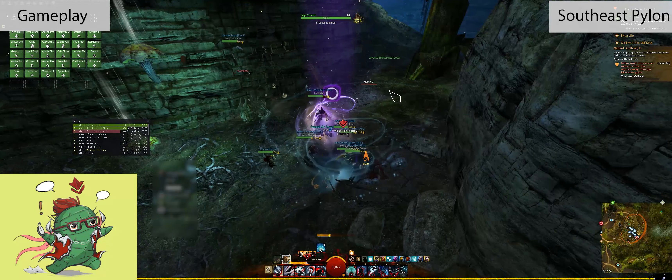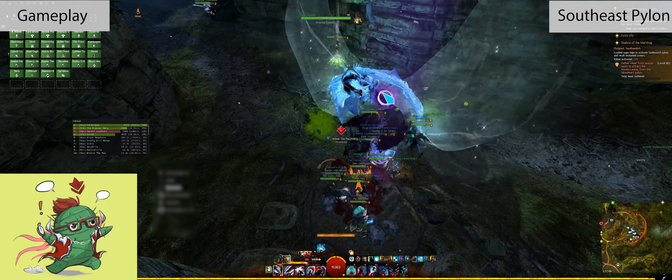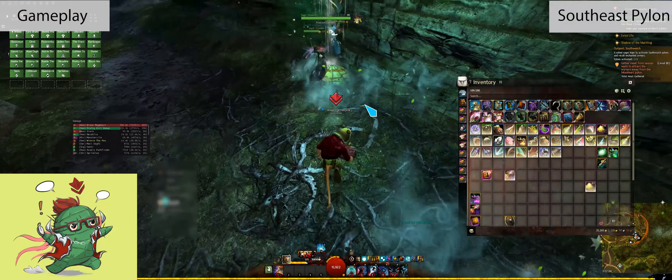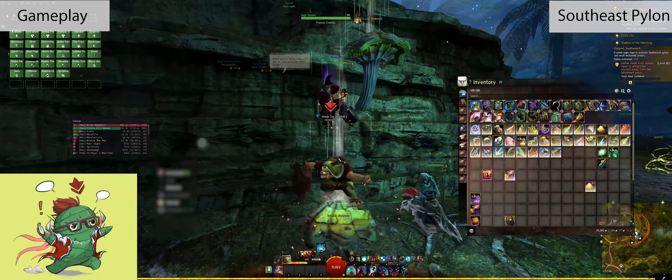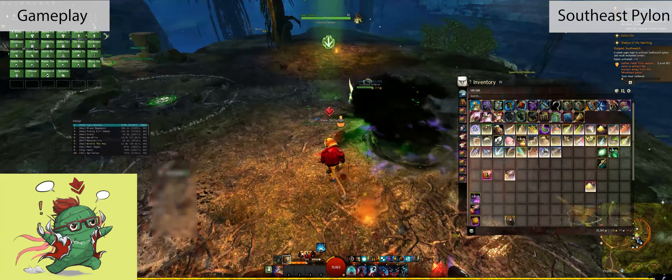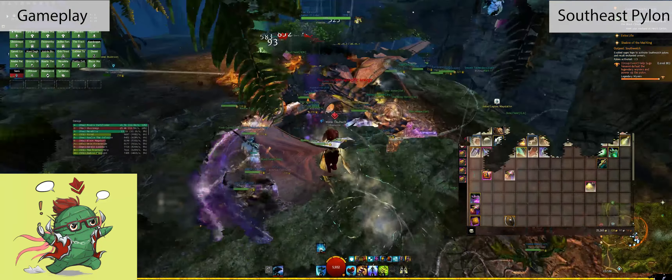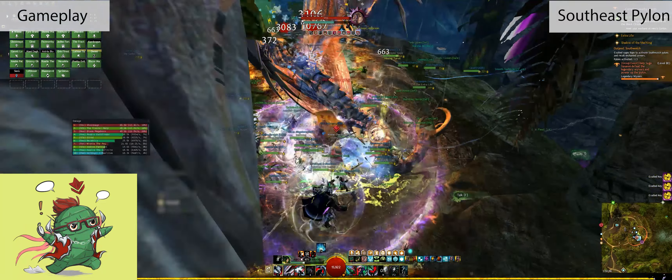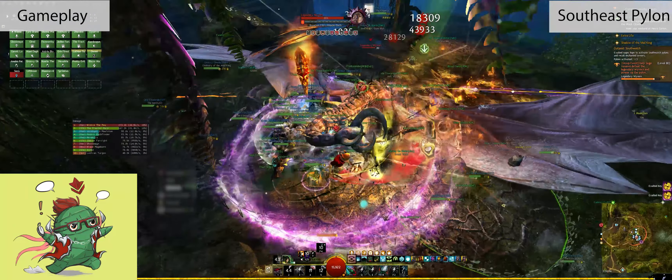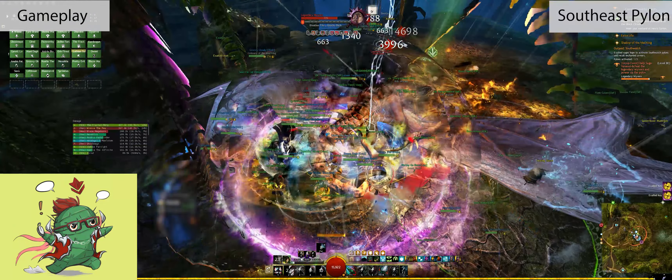Next event: escort the NPC to the area and ask the squad to grab a pile of meat and turn it in on the ledge in the middle. The gathering event itself is really fast — you can complete it in about 20 seconds. For the Legendary Wyvern, all you need to know is: don't stand in front, CC when the CC bar shows up, and then do max raid DPS on it.